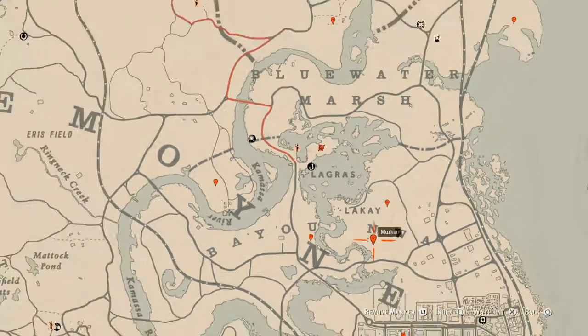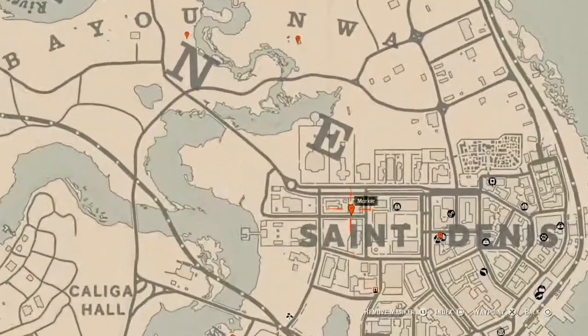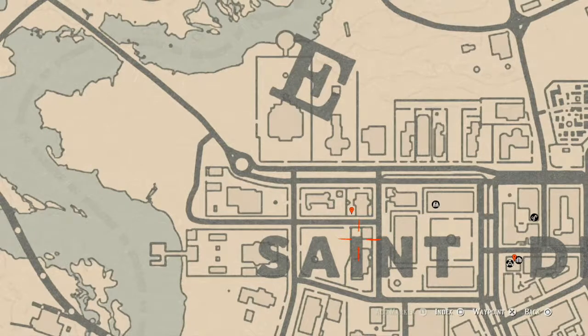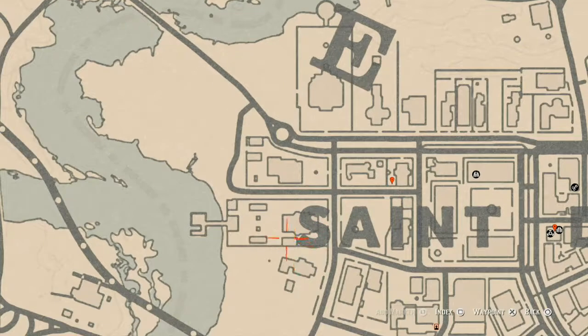The next marker is a tarot card — an Eight of Swords. It's on a white table with a chessboard on it, sitting on top of that chessboard. You will find the Eight of Swords tarot card right here at that location.